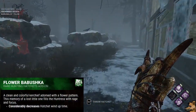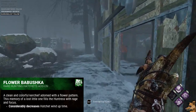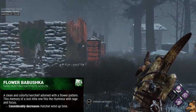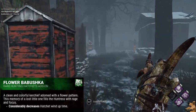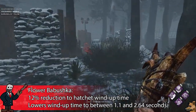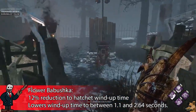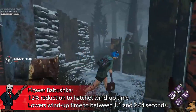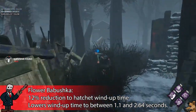Anna's final rare add-on is Flower Babushka — reminding us that Anna is actually Russian. Flower Babushka considerably reduces wind-up time by 12%, making it take 1.1 seconds to throw by tapping M2 and 2.64 seconds to fully wind up.